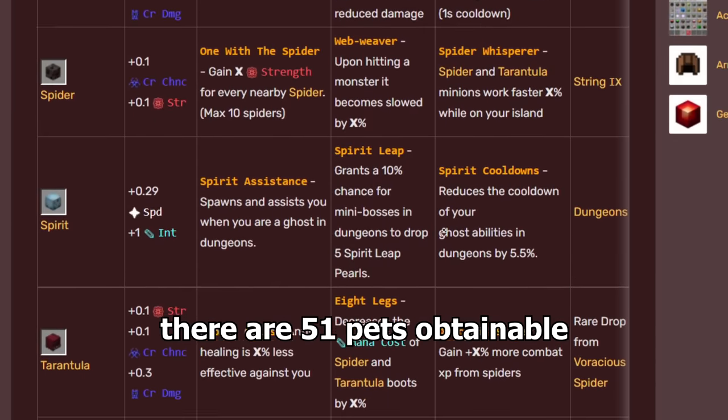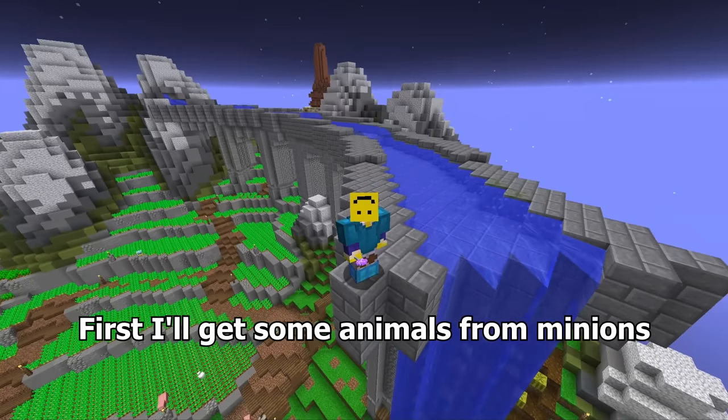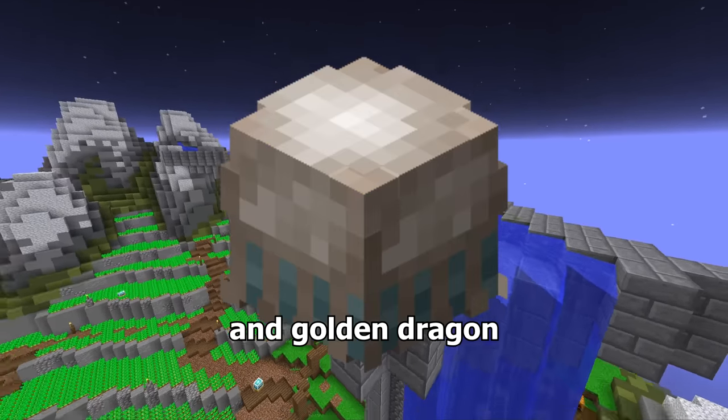In Skyblock there are 51 pets obtainable. My goal is to capture all of them and build a zoo for everyone to visit. First I'll get some animals from minions, then collect every pet in the game including the phoenix, jellyfish, and golden dragon.